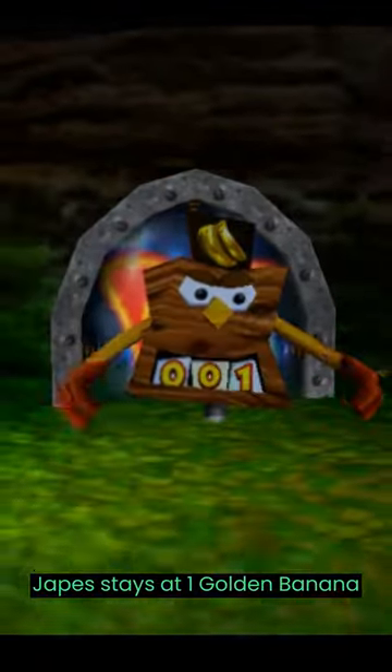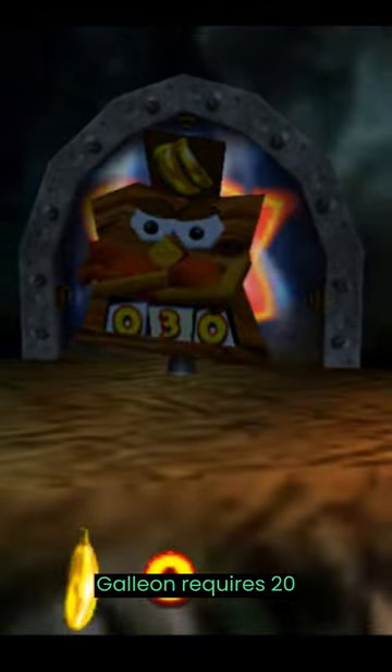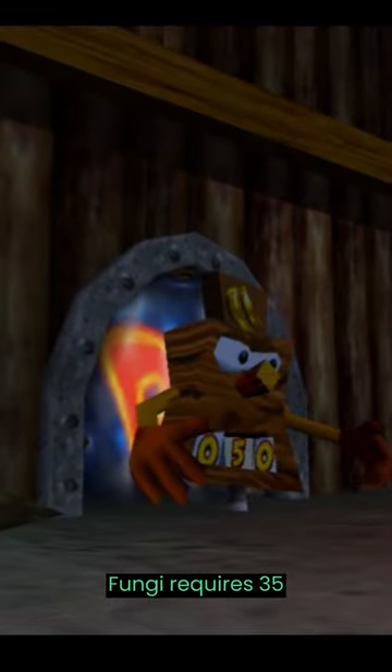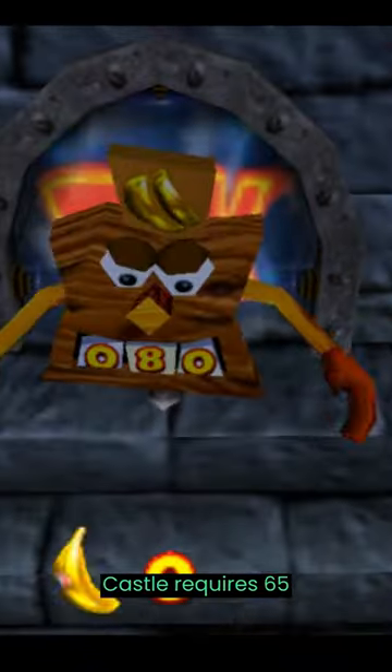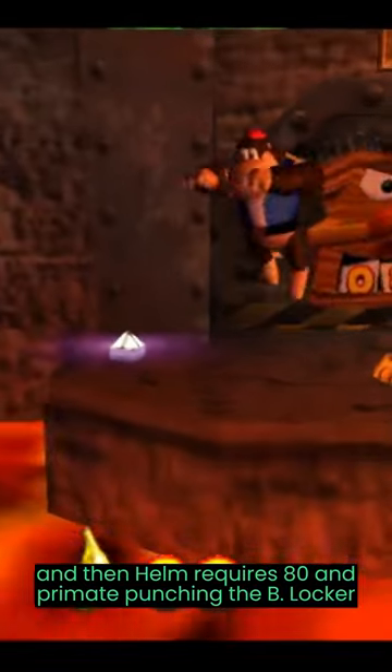Japes stays at 1 GB, Aztec requires 3, Factory requires 10, Galleon requires 20, Fungi requires 35, Caves requires 50, Castle requires 65, and Helm requires 80 — with your primate punching the B-Locker to confirm.